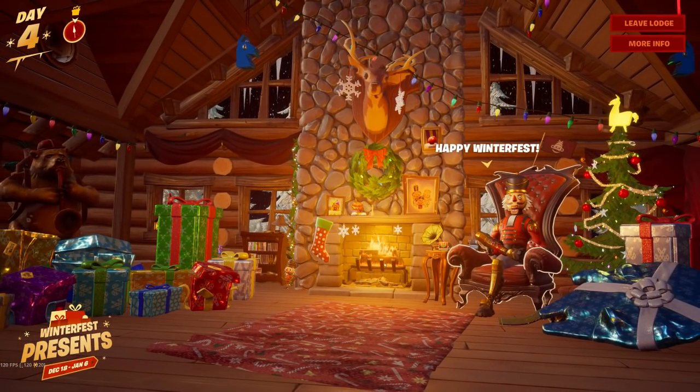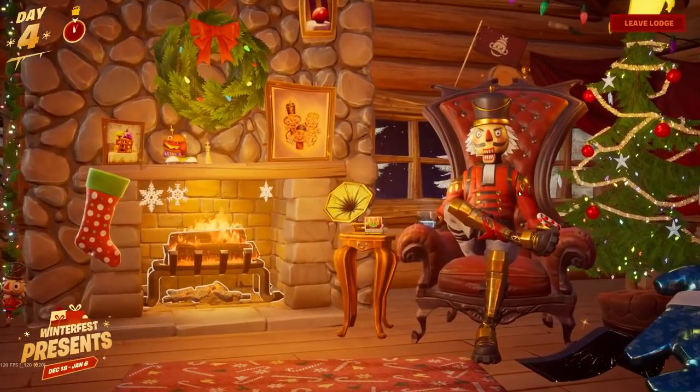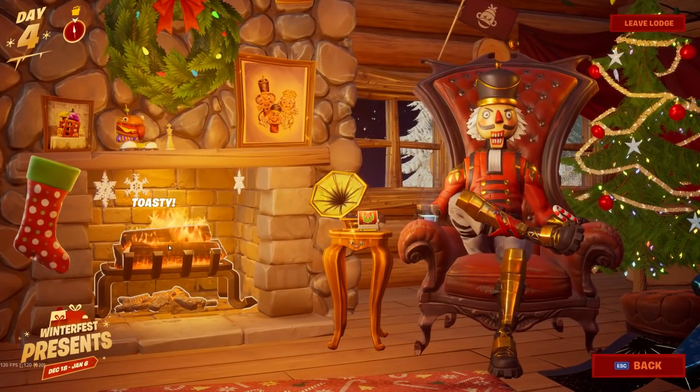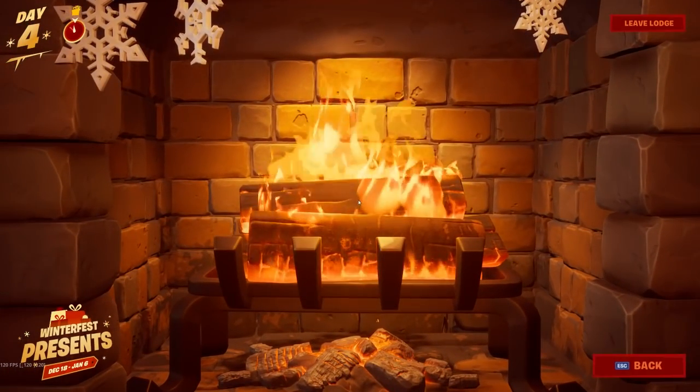In order to get warm by the fireplace, you can see you can't really click on the fireplace directly. You gotta click on the Crack Shot character saying 'Happy Winter Fest,' and once you click on Crack Shot, to the right side as you can see, the fireplace says 'Toasty.' So basically you gotta click on the fireplace that way.